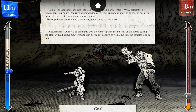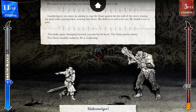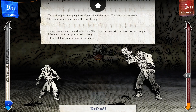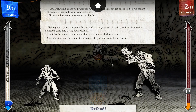I think I'm going to go with a 5-1 over here — he's going a little stronger than that. You strike again, stamping forward, aiming for his heart. The giant parries slowly, then stumbles suddenly — he's weakening. Let's go with 4-2. You attempt an attack and suffer for it; the giant kicks out with one foot and you are caught off balance, unused to your oversized body. You throw a fistful of rock at the monster's eye — the giant ducks clumsily. His eyes are bloodshot and he is moving much slower now. I'll defend — you drop down, protecting yourself as best you can as the giant swipes its terrible club.